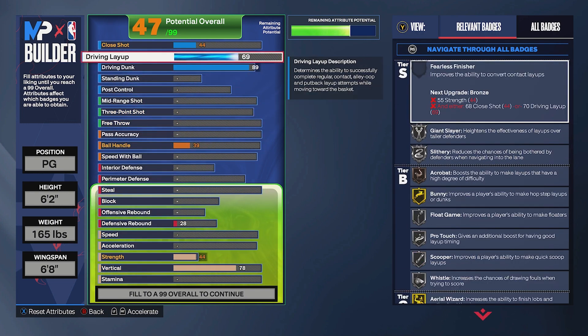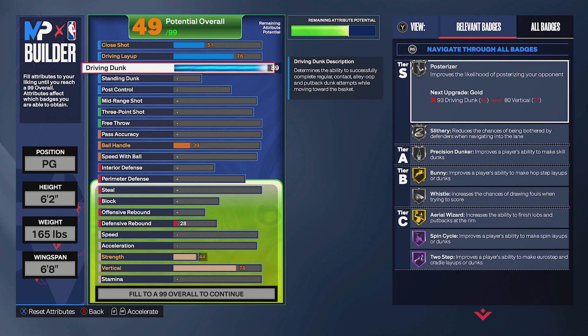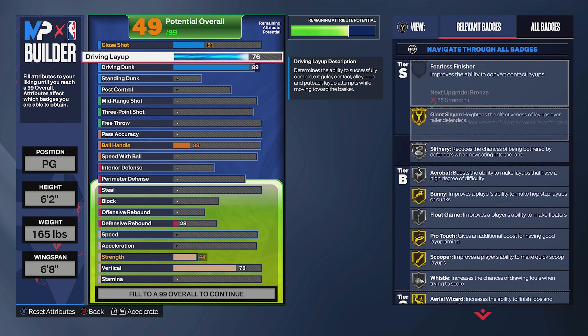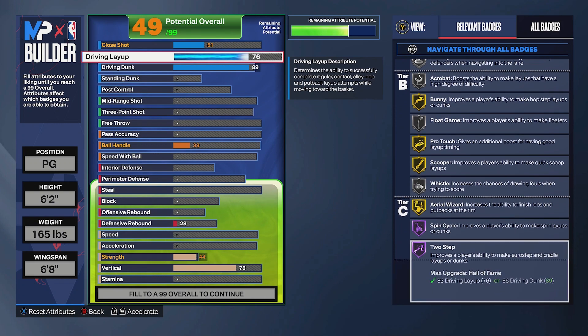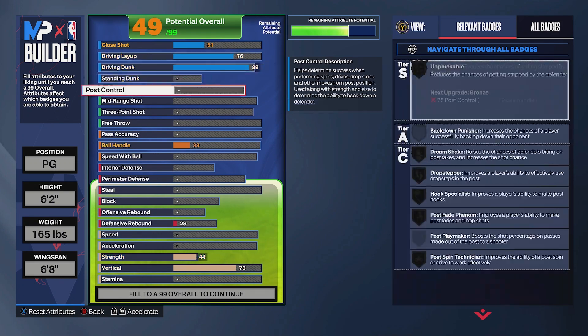Coming back up to the driving layup — I hate to break it to you, but the jelly layups and switch-hand layups are not as good this year. However, layups and layup timing did get a huge buff. A 76 driving layup still gets us silver Acrobat, and I feel like we'll be able to make layups work, especially altering them out of a dunk animation. We've got a ton of silver and gold badges plus a couple Hall of Fame ones.